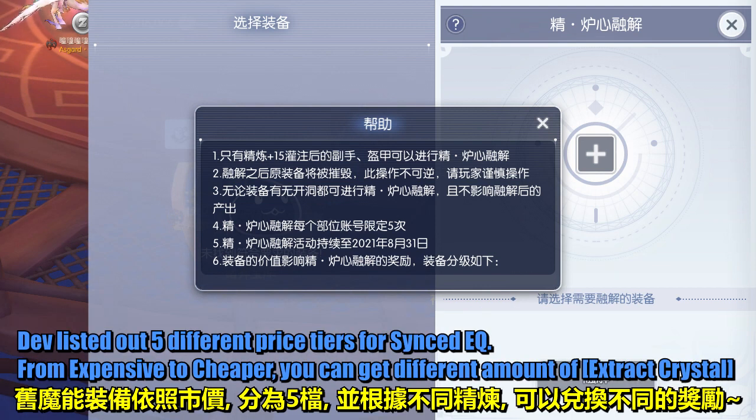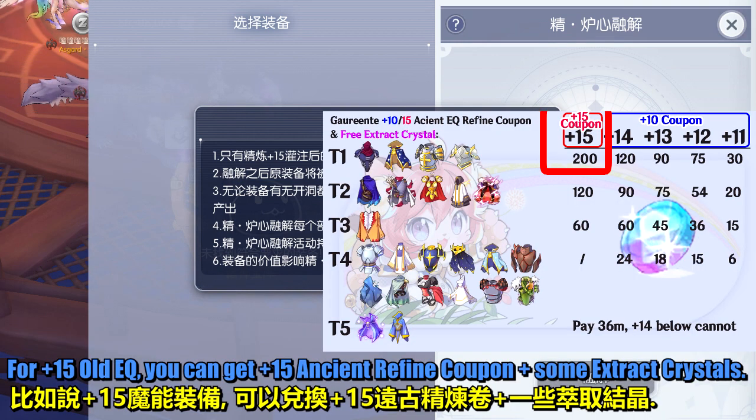The developer listed out 5 different price tiers for synced equipment. From expensive to cheaper, you can get different amounts of extract crystal. For example, for the plus 15 old equipment, you can get a plus 15 ancient refine coupon and some extract crystals.